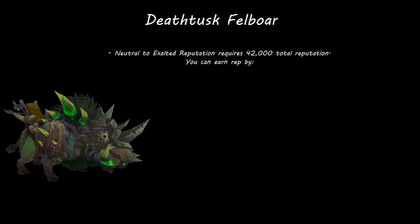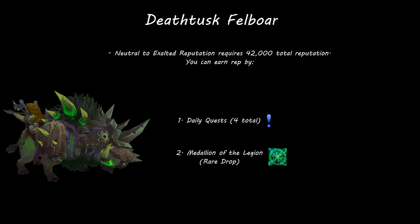Getting from neutral to Exalted Reputation requires 42,000 total reputation, and unlike most factions in World of Warcraft, there's no way to farm reputation with this one. You can only gain reputation with the Hand of the Prophet through daily quests and by a rare drop called the Medallion of the Legion, but first we'll cover the daily quests.